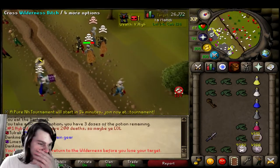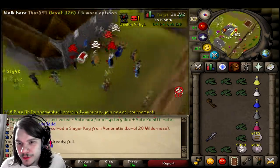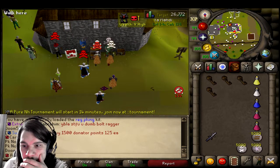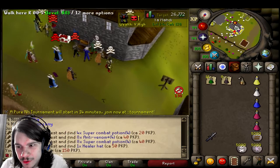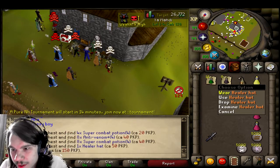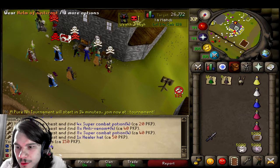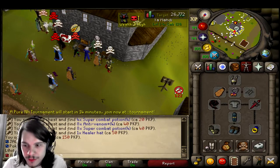Alright, I call that a successful video. Now let's open all of our keys and see what we get. I'm going to take all my keys. So this is the Dead Man chest — open all. Oh cool, I got a Healer hat. Sweet, that's how you get that. And then I got 12 Super Combat Potions and 8 Anti-Venoms.